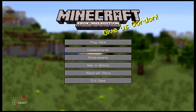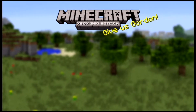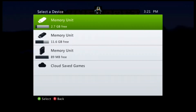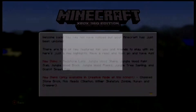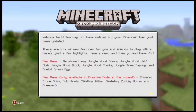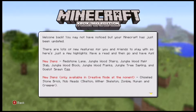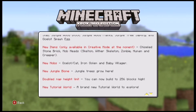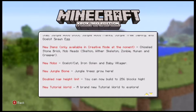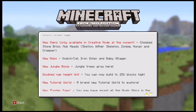I'm going to create a new world and explain what's in the actual update. So, redstone, new items — you can read this on screen, but I'm going to read it off the actual thing I have.